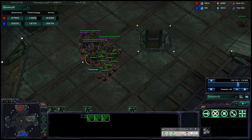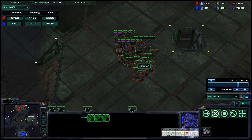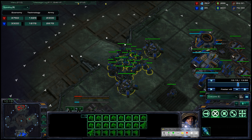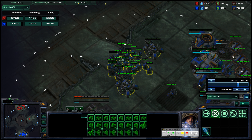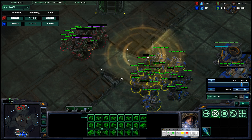My point is that your attack is $1,500 at 10 minutes, and that is horrible — horribly, horribly horrible. The 10-minute benchmark is $3,500, or $4,000 if you're all-inning off one base. $3,500 is more than double $1,500 — it's 2.25 times. There's just no chance that at 11 minutes you can walk up with $1,500 and do anything useful, especially against somebody who made units that counter yours really well.